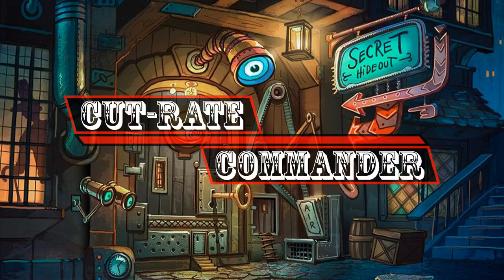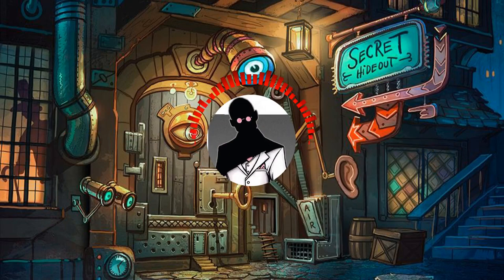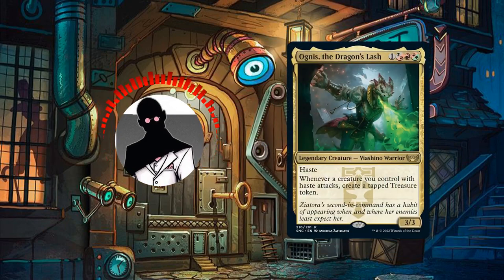Hello everyone and welcome to another episode of Cutrate Commander, the series in which we take a look at low price commanders and make budget decks with them. My name is Grazit and today we're going to be looking at Zytora's right hand captain, Agnes the Dragon's Lash.